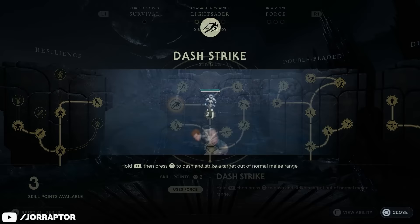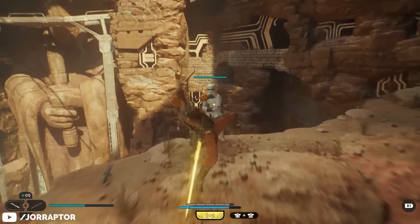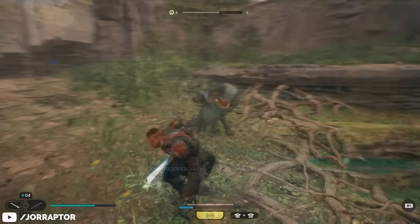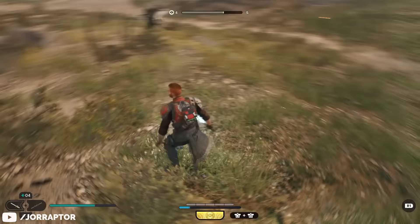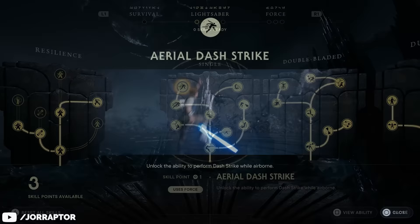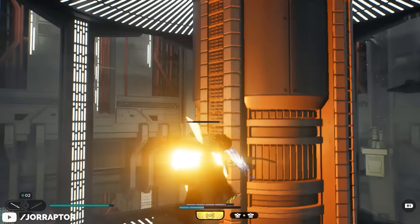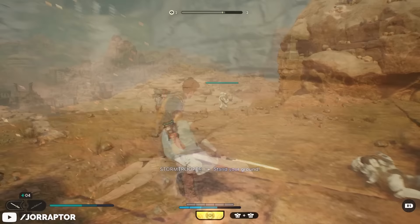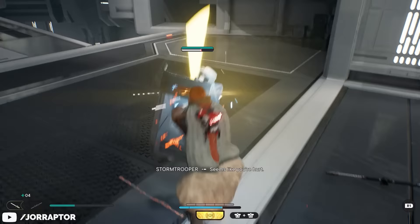But the single saber has an even better gap closer — in fact I think it's the best in the game — in dash strike. By holding block and then pressing square or X, Cal launches himself toward a target ending with a powerful strike that deals decent damage to an enemy's guard meter. The range is really good and it's quick, making it a must-get. There's even an aerial dash strike upgrade that works while airborne and against airborne targets — so those annoying jetpack troopers that fly out of range? With the single saber you can get on top of them even while flying.